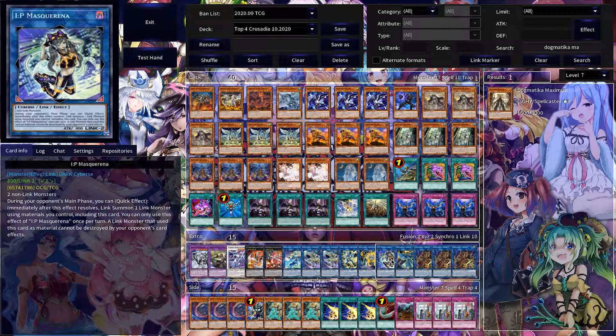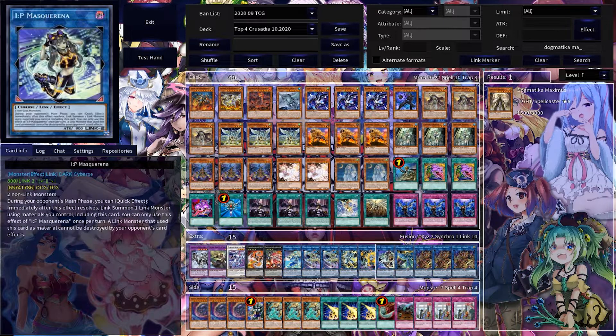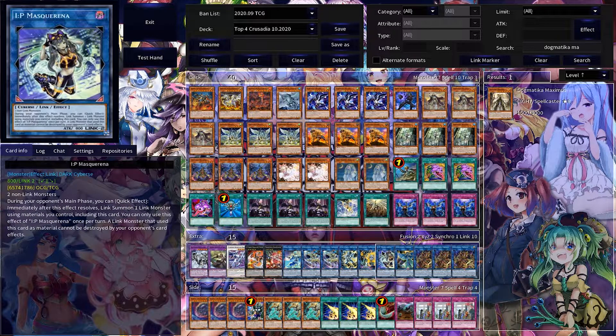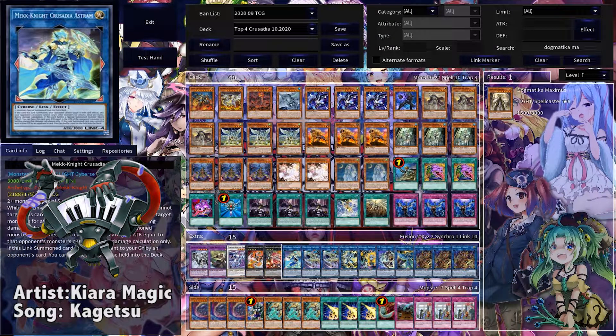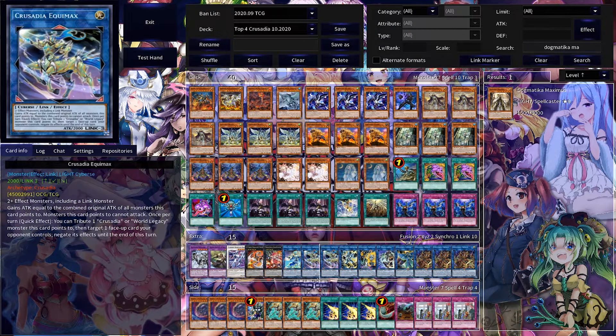If you don't already know about the Mascarena play: if you're forced to go first with Crusadia, generally what they will do is set up IP Mascarena with either Spatha or Regulex, and then during your opponent's turn you'll use IP Mascarena's quick effect to go into Avermax. That'll just make a monstrosity on the board who can't be destroyed — it's really hard to get over him in battle unless you're using a normal summon monster, and I don't know what's getting over 3000 ATK with a normal summon these days. So yeah, that's pretty much that package.